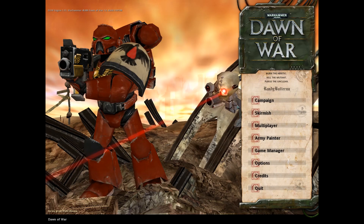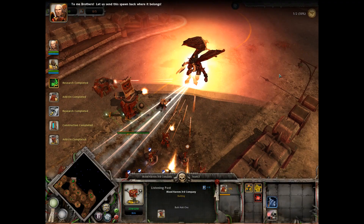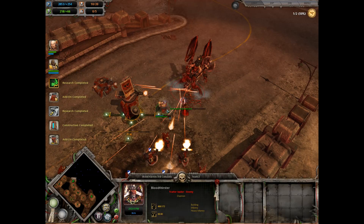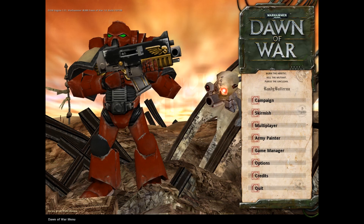The campaign is a linear affair, over the course of which you unlock more units and characters that it gradually introduces you to. It's a neat campaign with some novel and memorable moments, but the real meat of the game is in the skirmishes and multiplayer. The four races from the campaign are all playable in these modes: Space Marines, Chaos Space Marines, Orcs, and Eldar.